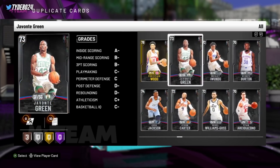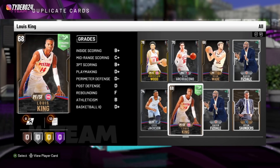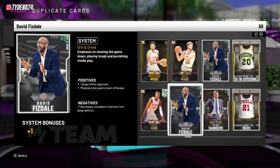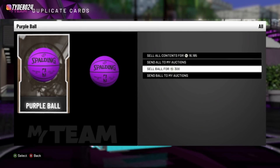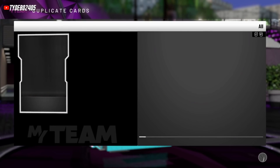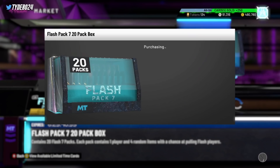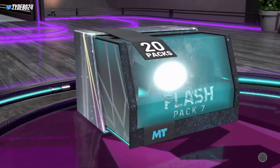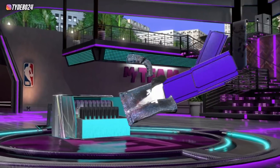So we definitely actually made our MT back by now. The thing with packs is if you pull one of the elite guys, like what we did there — it was our 60th pack — but that one pack made back all of our VC that we lost spending it on packs, and we probably made back our money in MT. All right, getting into the fourth box here. Hopefully we can stay hot — maybe get another galaxy opal pull.